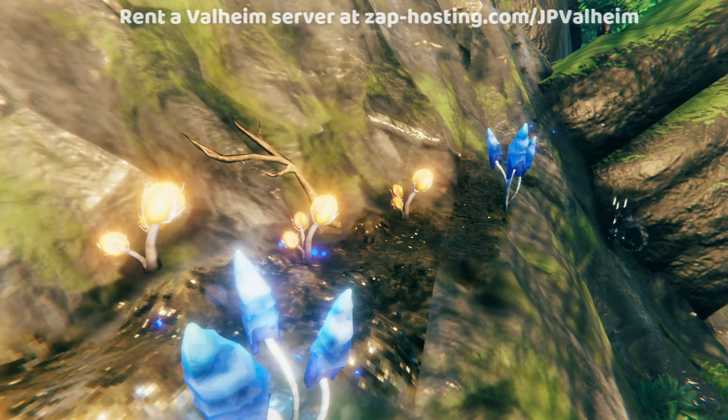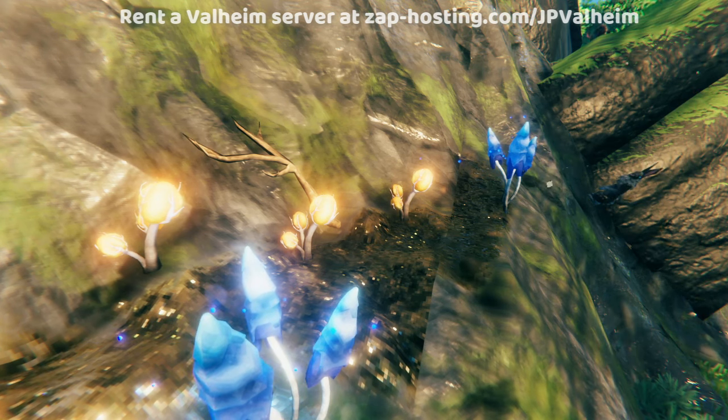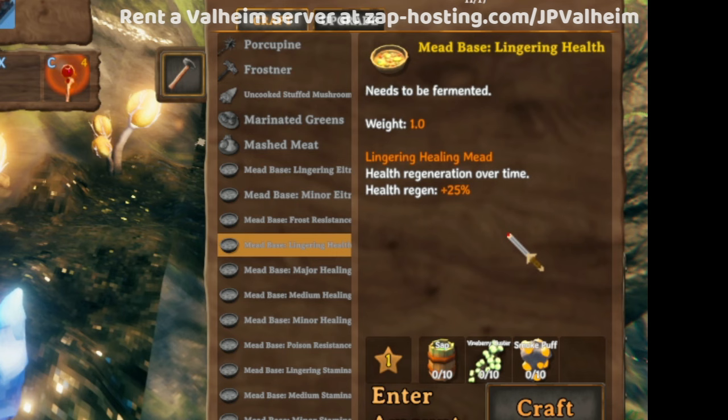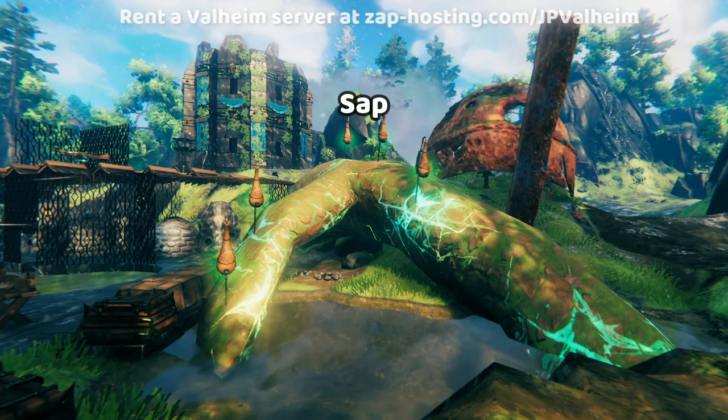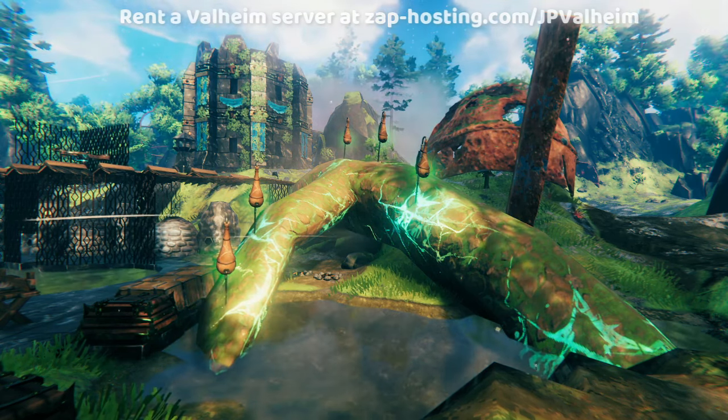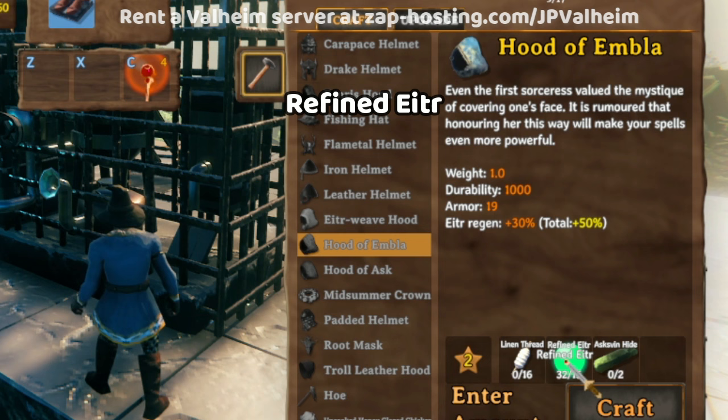These two ingredients are pretty common in the magic food, and also for the meads that you can make in the Ashlands update. The meads include Lingering Eitr, which increases your magic regeneration rate and requires Magecap and Sap. And then there's the Lingering Health Mead, which uses Sap as well. Sap is something harvested from the Mistlands and is very important in the Ashlands. You're going to be using a lot of sap for food, so this is something you should stockpile. Refined Eitr is made from sap combined with soft tissue, which is technically available in the Ashlands, but in such small quantities that you're really not going to be able to use it. So you're better off making the Refined Eitr in the Mistlands and then bringing it into the Ashlands.